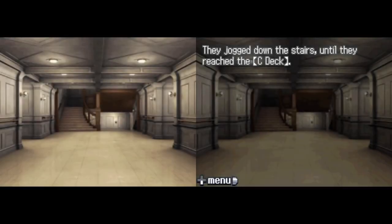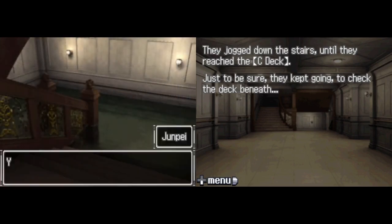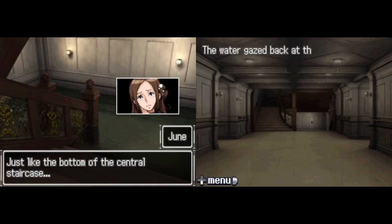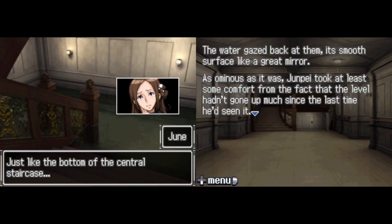They jogged down the stairs until they reached C deck. Just to be sure, they kept going to check the deck beneath. Deck D was totally underwater, just like the bottom of the central staircase. The water gazed back at them, its smooth surface like a great mirror. As ominous as it was, Junpei took at least some comfort from the fact that the level hadn't gone up much since the last time he'd seen it.